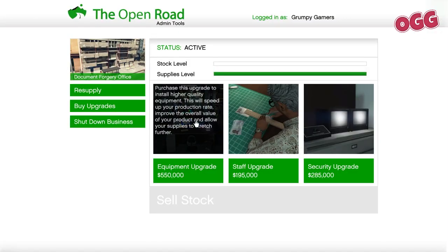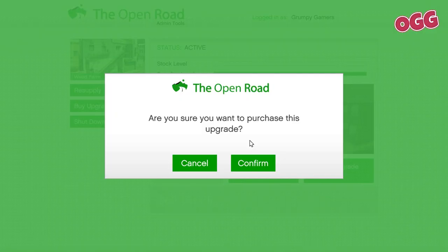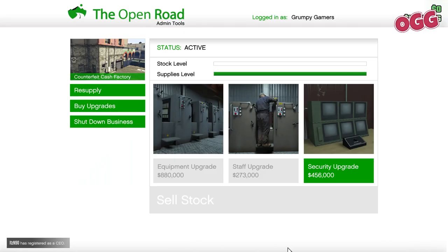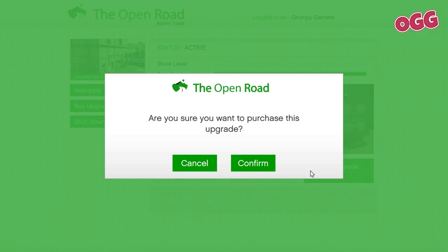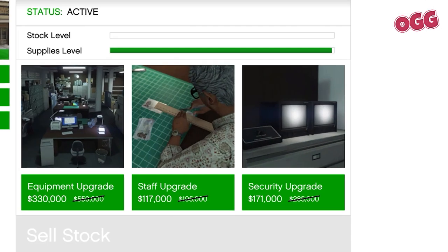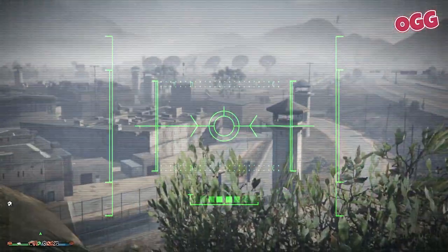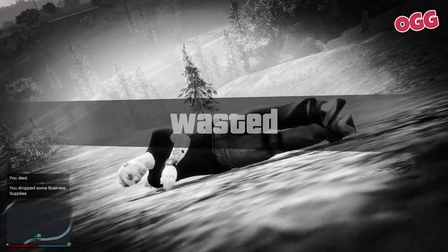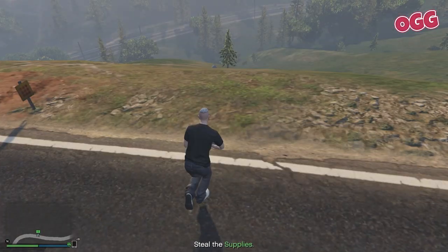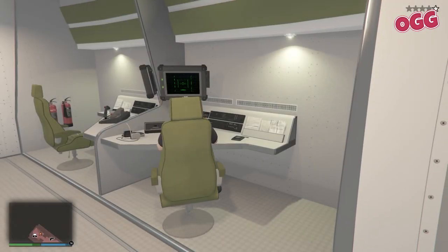The other thing you need to budget for is upgrades. Each facility needs to have staff and equipment upgrades added. Without those upgrades, you will not make any money on these and it becomes a whole mess of not worth it. Each business has an optional security upgrade too, which reduces the frequency your businesses are raided by the cops. Not absolutely necessary, but being raided destroys any product you have ready and means you have to redo the setup missions — an epic pain. So I've spent the extra money for security and highly recommend you do the same.